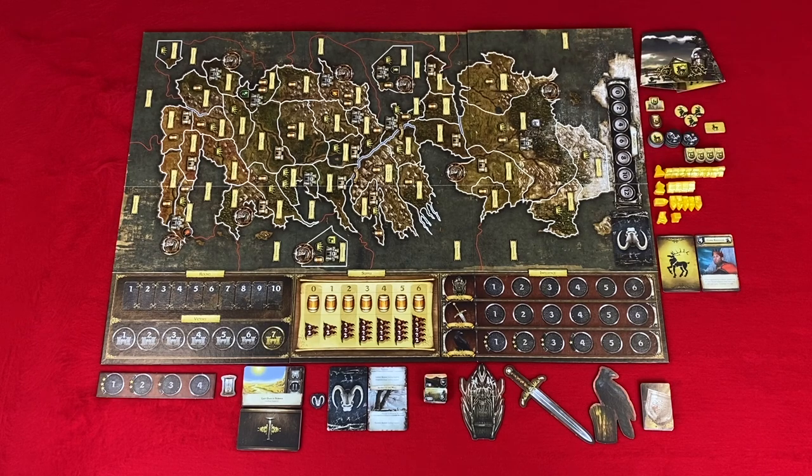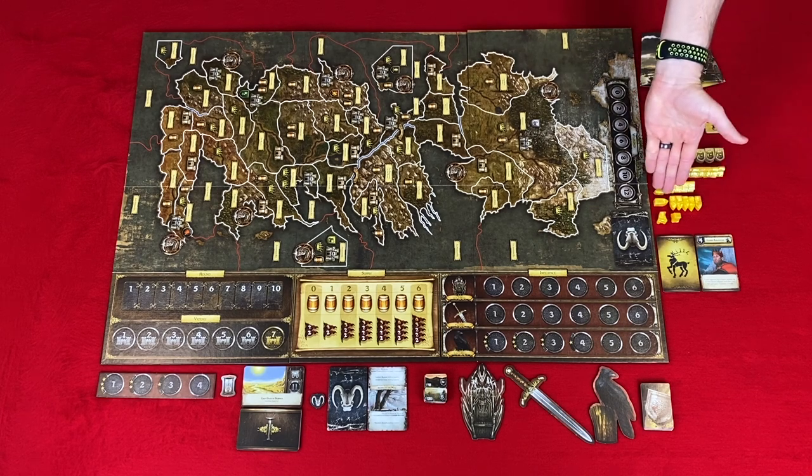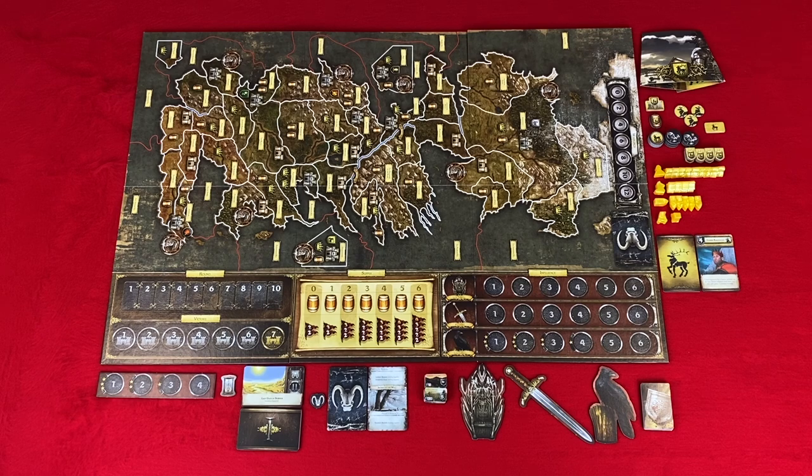Victory point marker — this tracks the number of castles and strongholds you occupy. Supply marker — used to mark your location on the supply track. Influence markers — used to mark your location on each of the three influence tracks. Garrison marker — used to mark your defense on your home territory. Order tokens — used to mark the orders of each of your armies on the main board. Power tokens — used to bid on influence and to defend from wildlings. Then we have your units.